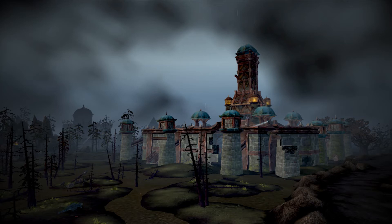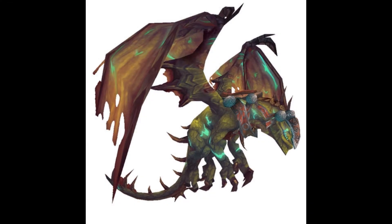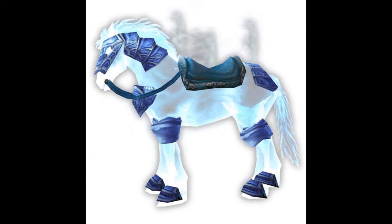Tol Barad was a location added in the Cataclysm expansion. To obtain these mounts you spend Tol Barad Commendations, earned by engaging in daily quests on the island — both non-PvP and PvP — and from general PvP battles in the Tol Barad zone itself. The Drake of the West Wind is purchased from Quartermaster Brazie in the Baradin Base Camp, requiring exalted with Baradin's Wardens, or from Pogg in Hellscream's Grasp for the Horde, requiring exalted with Hellscream's Reach — both cost 200 commendations. The Spectral Wolf is the Horde-exclusive mount from Pogg for 165 commendations, requiring exalted with Hellscream's Reach. The Spectral Steed is the Alliance-exclusive mount from Quartermaster Brazie for 165 commendations, requiring exalted with Baradin's Wardens.